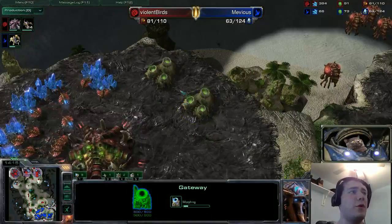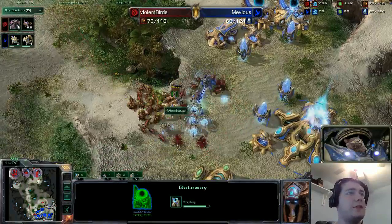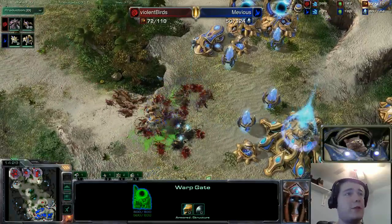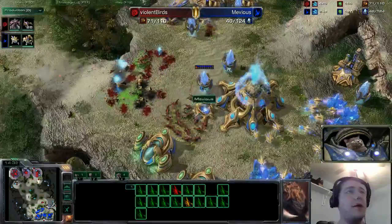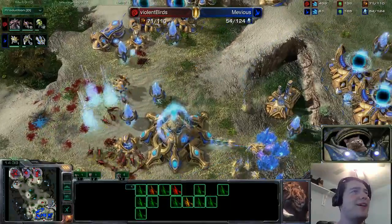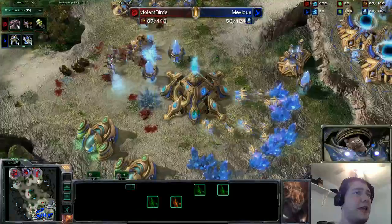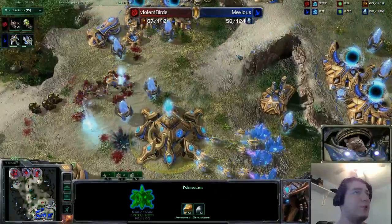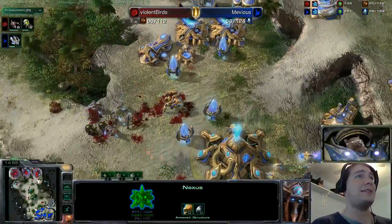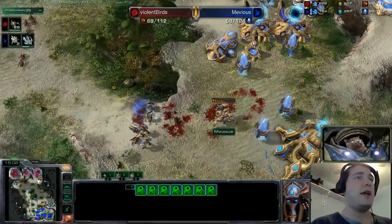Violent Birds needs to stop the zergling production, tech up to something worthwhile, get more gas, get higher tech, get on hive, and relax — because he basically won this game. If he keeps throwing away resources he's going to lose. Those banelings should have made their way into the probe line rather than blowing up Mevious's entire army. If those banelings had taken out that entire nexus, he wouldn't have to deal with another maxed out army in short order, because Mevious has a fantastic infrastructure with quite a lot of gateways.